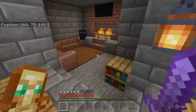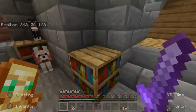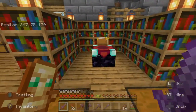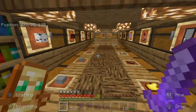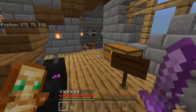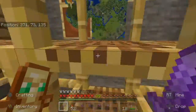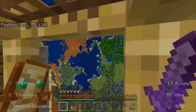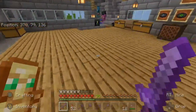Main floor of the house. We do have our kind of little chill area for the animals — they love it there. Got some enchanting; a lot of enchanting has been done with this very simple setup right here. You don't need anything fancy. Got a little storage, a little map wall, and just a very small workroom. The map wall is an okay size. I've done a lot of exploring, so it's a good size.